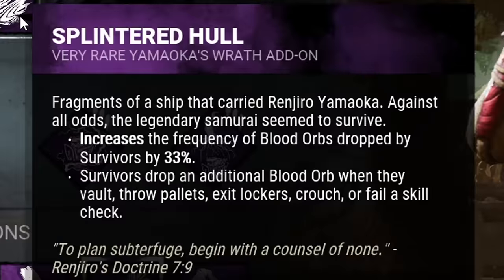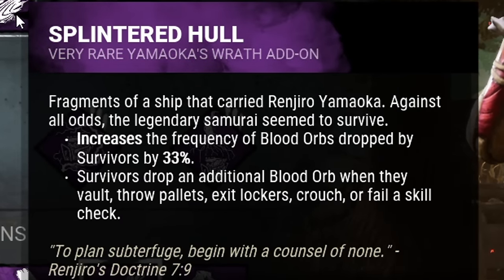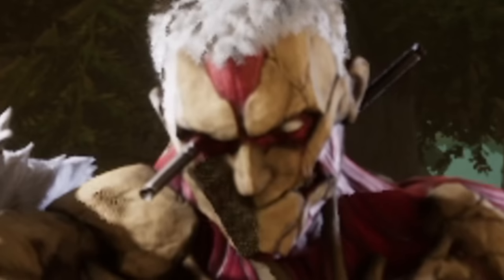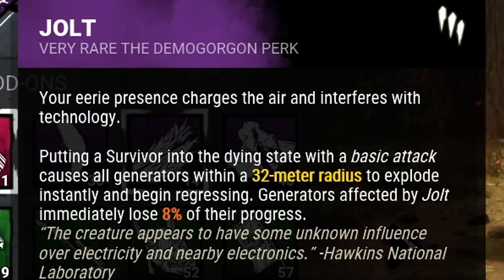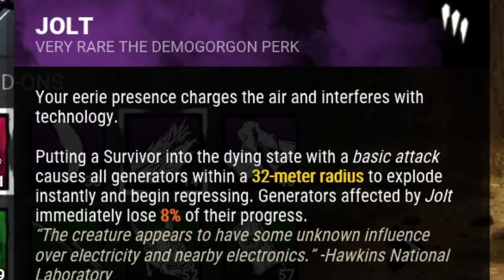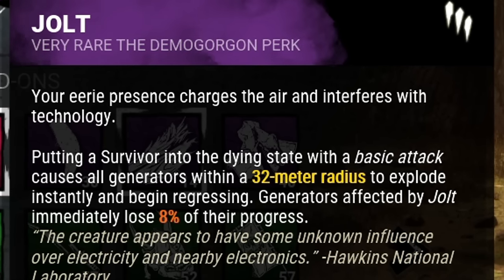I'm also bringing Splintered Hull, which increases the amount of blood orbs survivors drop by 33% and adds more blood whenever they vault, crouch, exit a locker, miss a skill check, or drop a pallet. My second perk is Jolt: whenever I put a survivor into the dying state with a basic attack, all generators within 32 meters explode immediately, losing 8% progress. The cooldown for Jolt has been removed, meaning consecutive downs will punish generators.